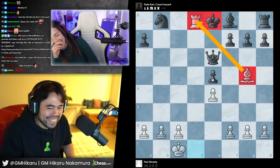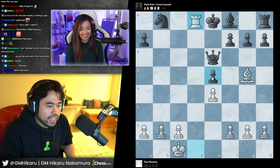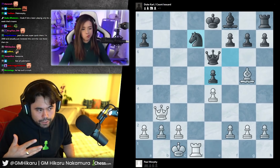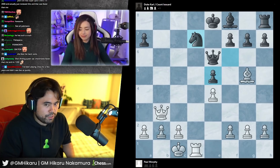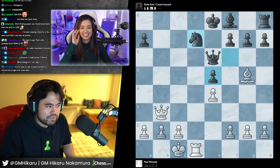Everyone in my chat is kind of shocked too — that was really really impressive. This is why I'm thinking about openings and these sorts of things, because a lot of times people who are very new to the game are very defensive — giving up the queen, looking to attack right away, it's not easy to do. It's very difficult and not intuitive to sacrifice the queen out, but if you get checkmate it's very worth it.